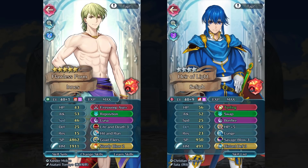Next up is Summer Innes, and I did finally manage to give him a Fire Sweep Axe. I really haven't done much with his build, just added Life and Death 3 and Hit and Run, and that's about it. I made a whole video talking about him right before this one, so you can go check that out if you want to see more.